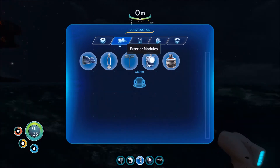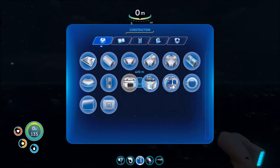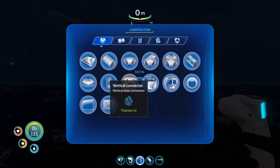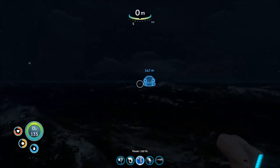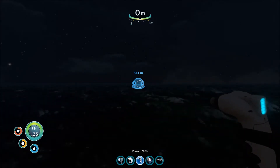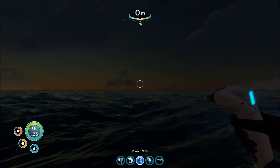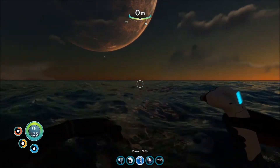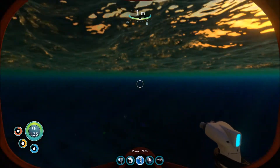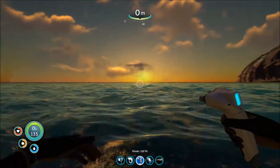Once you craft something, you now have an entire new gameplay thing to play with. Most crafting systems I find mind-numbing — I just need this plus-two sword, give it to me, I don't want to collect five pounds of honey and six pounds of steel. But in this one, once you craft a piece of equipment, it's completely changed the game. For example, you can get a radiation suit and now explore an entire irradiated part of the reef that was cut off before. Or you start with very little air, but once you craft an O2 tank, you can explore way, way deeper.